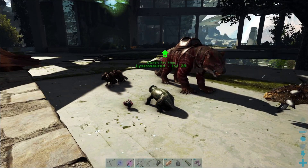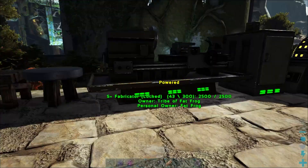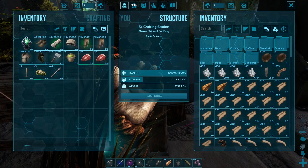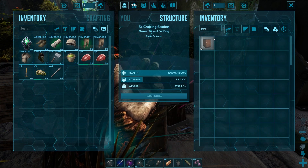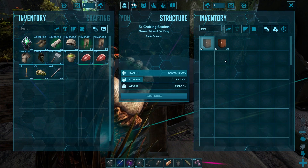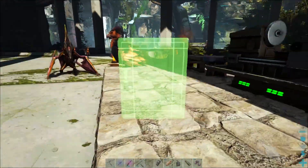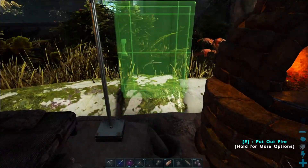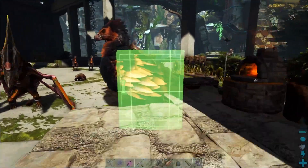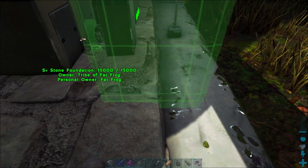We've only got a handful of guys laying eggs, mostly these argentavises. What else are we going to need? I think probably what I want to get next is a preserving bin, so let's craft up one of those. I'll probably do two eventually, but I want to get one right now because I've got to start making some jerky — some cooked meat jerky. Let's see where's a good place for this thing, kind of just want it off to the side.